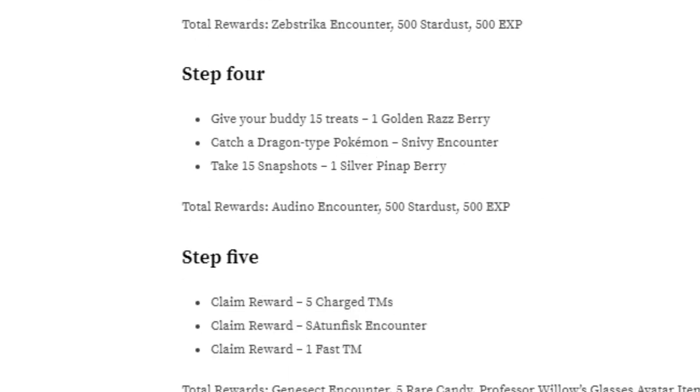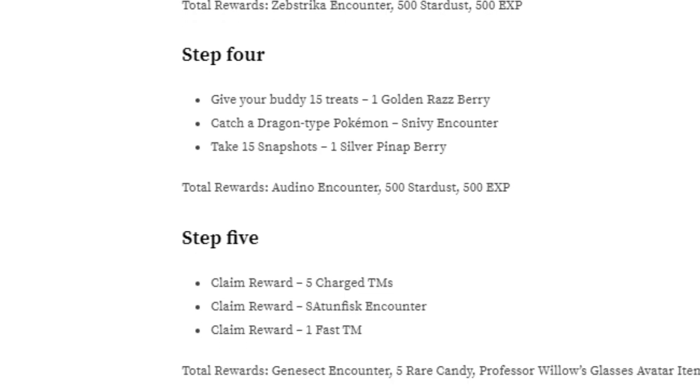Step 4 is to give your buddy 15 treats, which — just throw berries at them, straightforward. Catching a dragon type might be a bit difficult, but considering what step 2 is, I'm not complaining. 15 snapshots — you can literally just continuously press the snapshot button 15 times. So again, it's pretty straightforward to do.